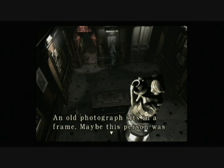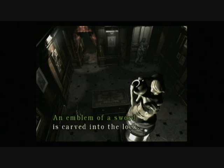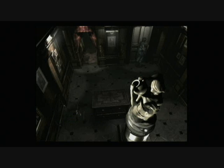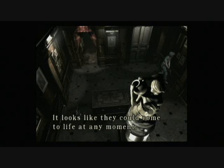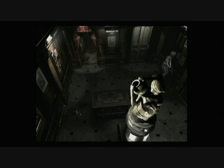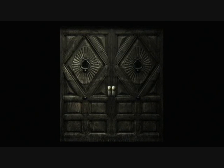An old photograph in a frame — maybe this person was connected to the mansion somehow. It'd be nice if you could explain what they'd look like. It's locked; an emblem of a sword is engraved into the lock. How can you tell? She's apparently both long and short-sighted. Portraits and photographs — looks like they could come to life at any moment. Oh, joy of joys. Does it say 'woman drawing water'? Woman drawing water. Some things never change. Let's open this door and pass through a place we've already been.